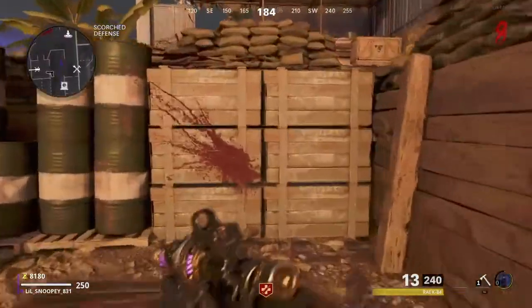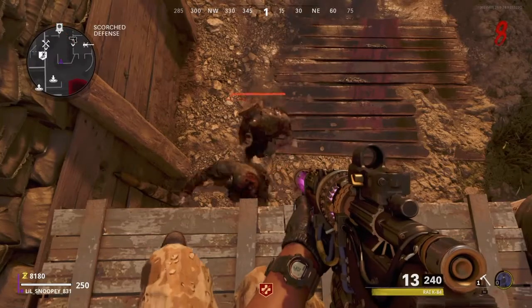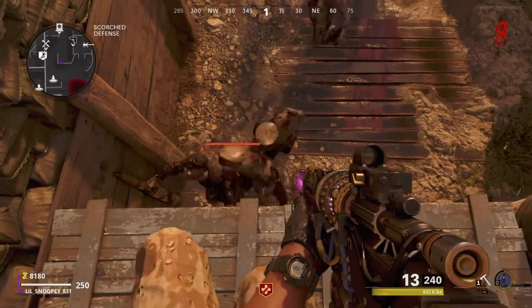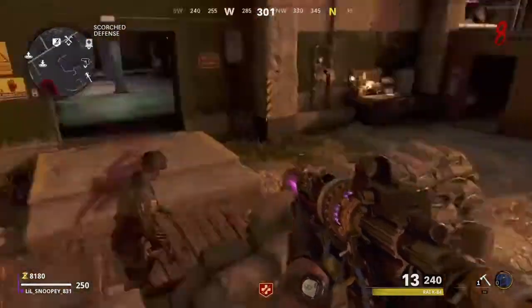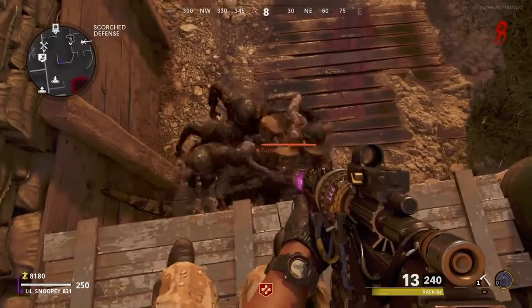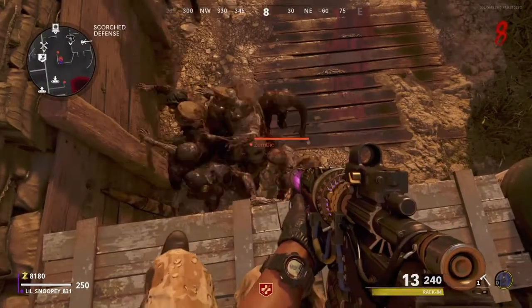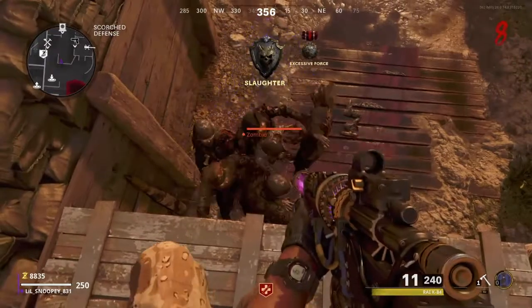So in this glitch, zombies cannot hurt you, nor the mimics. The only one that can hurt you is a mangler, because he throws fire at you. So make sure you're killing him before he kills you. When he spawns, make sure you clap him. It's good if you have the Ray-K. Thanks for tuning in, it was your boy Little Snoopy. I'm out.